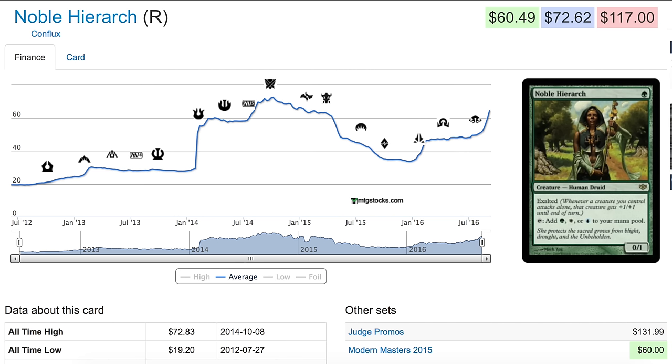Let's talk about Noble Hierarch, a card I loved as a speculation pick. Along with Melira and Philia, these were three cards I said time and again you need to pick up. When I looked at Noble Hierarch, I purchased a ton of them around the M14 Gatecrash era. I knew it would be good because at that time Modern had a Pro Tour, Modern was expanding, and this card was being played in multiple tier-one decks.